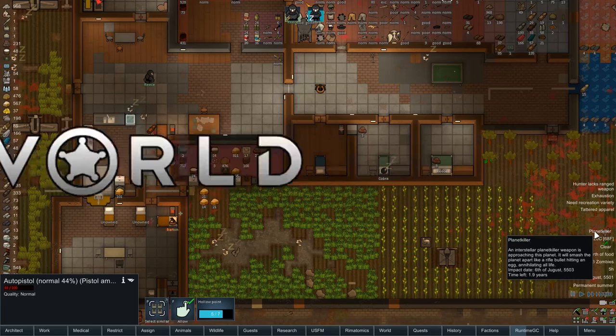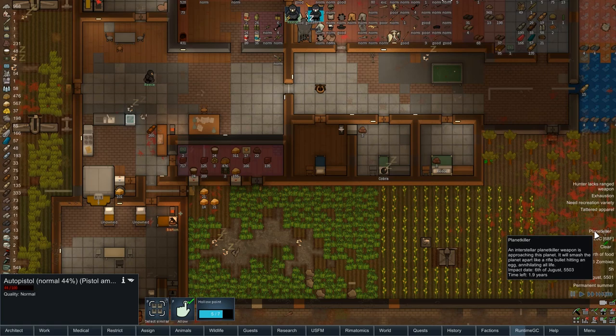Welcome everybody to RimWorld. With regards to the Planet Killer, because I know a lot of people are very worried about that, what I'll do is I'll see where we are in like a year and a half. If we've made almost zero progress and the Planet Killer is about to blow us up any second, maybe then we'll say 'hey Planet Killer, maybe not today' and send it for another cycle.